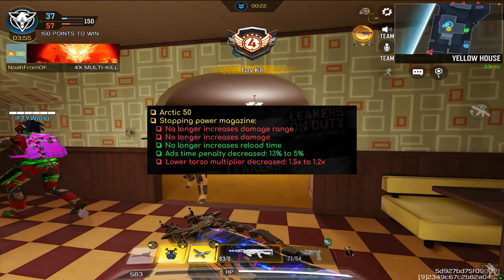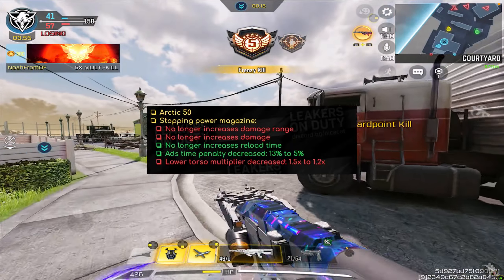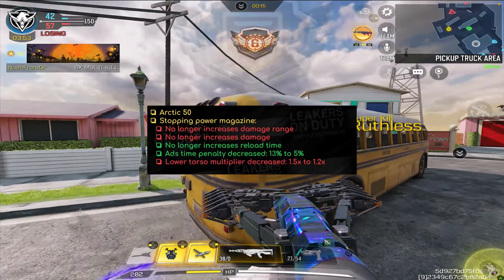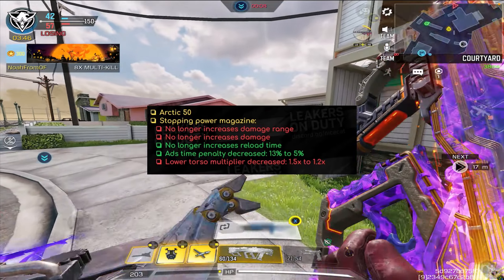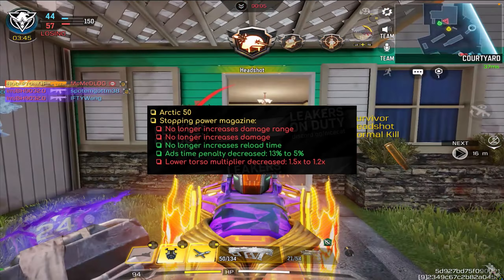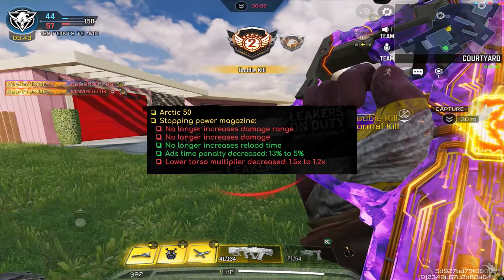So now we move on to a change that has a lot of people confused and weirded out by, and I do understand — it's the Arctic 50. The Arctic 50 hasn't really been that useful in multiplayer, but in BR it's probably a lot more effective. So we have to discuss the Stopping Power magazine change. The Stopping Power magazine no longer increases the damage range, no longer increases the damage at all, and no longer increases the reload time, so you're going to reload at normal speeds. The ADS time penalty went from 13% to 5%, and the lower torso multiplier got decreased from 1.5 times to 1.2 times.